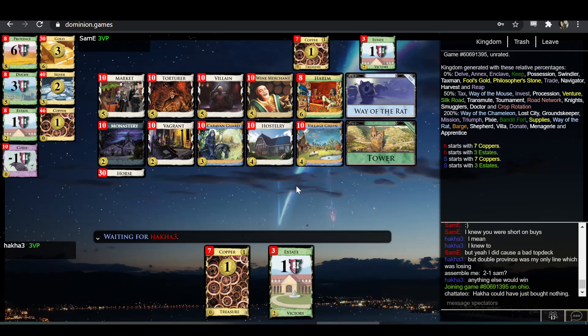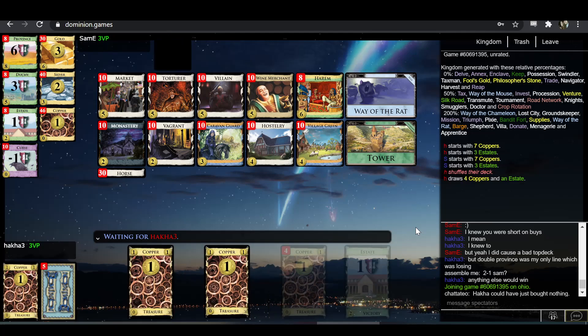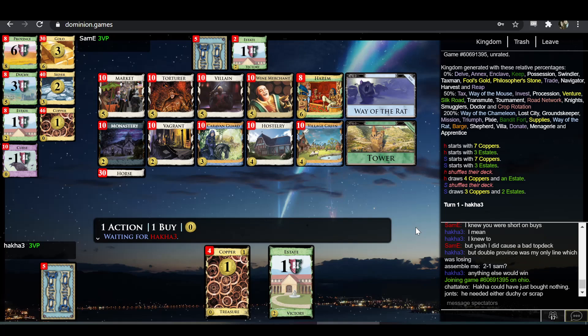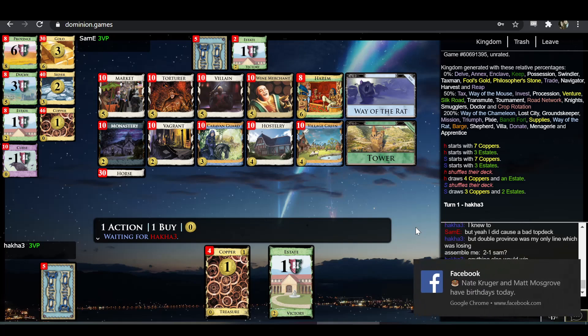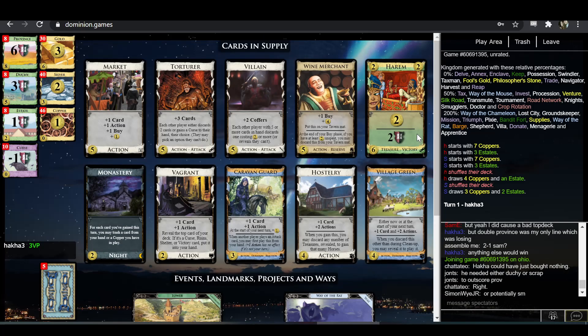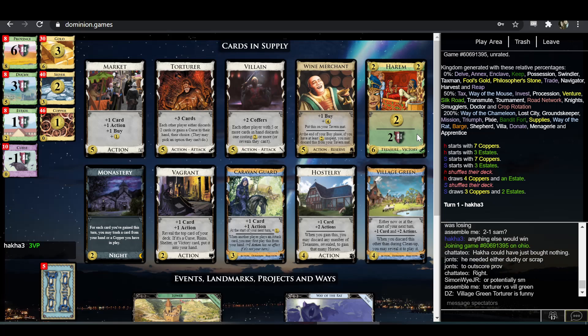What have we here? I'm not sure nothing was winning because Hakka still has this big plus-buy limitation. I think Hakka taking one province and literally anything else would win — like you could just take a Scrap and then triple province next turn.